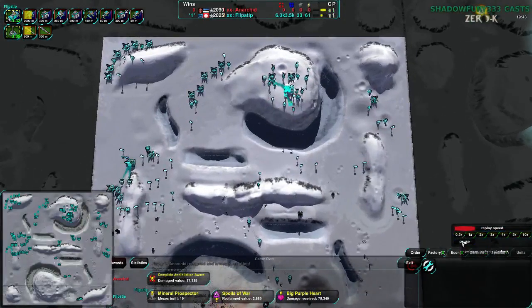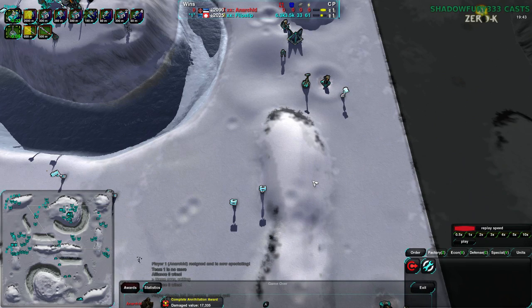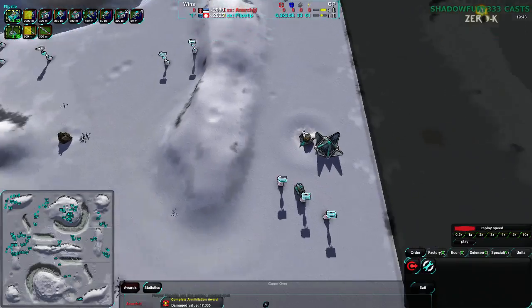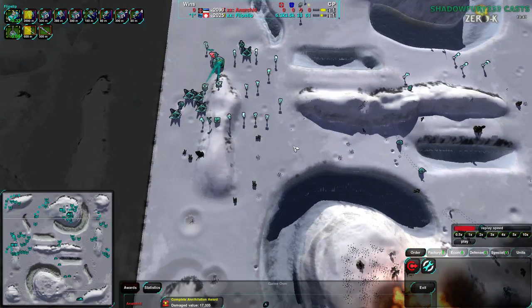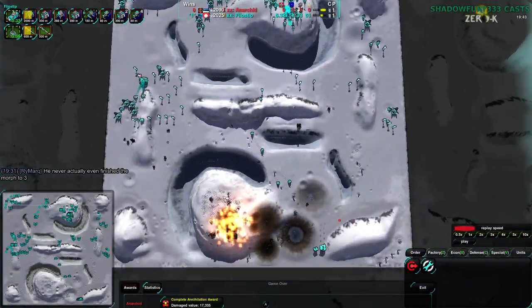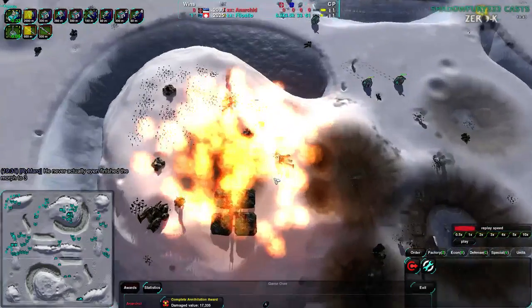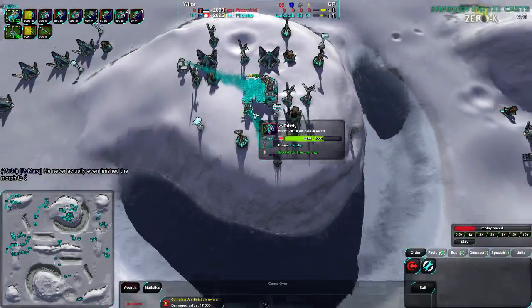Important takeaways from this: the game was largely even up until the point that Anarkid overextended their commander, morphed to level 3, which was completely worthless. At that point Anarkid probably should have cut their losses, moved back, consolidated around here, tried to hold on to that high-value metal extractor while trying to push along here. If they could have trapped Flipstep's commander there would have been a massive economic and build power shift. But Flipstep was the one able to actually pull that off - getting rid of Anarkid's commander and taking the entire east side while holding on to the western side. The sharpshooter was a good call - as a counter to boys it does work and for Grizzlies they work very well. The downside is that sharpshooters aren't particularly massable.